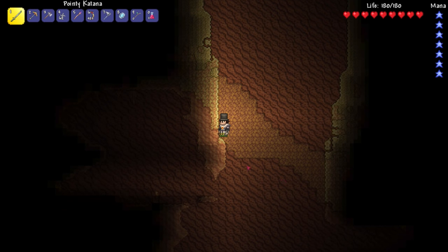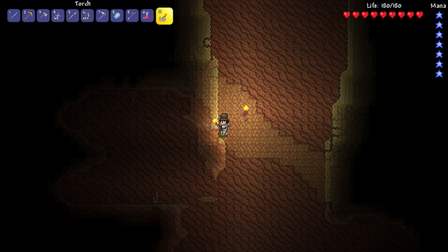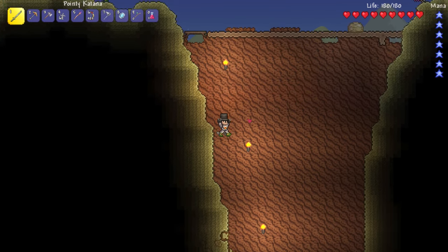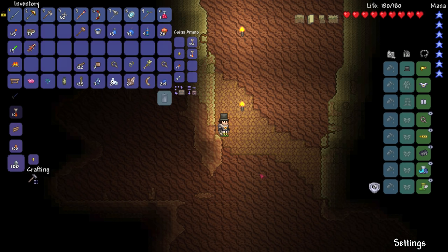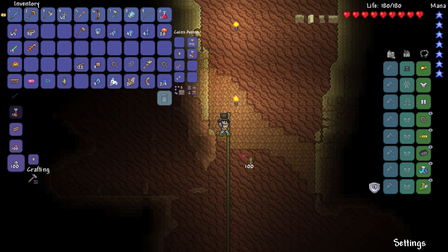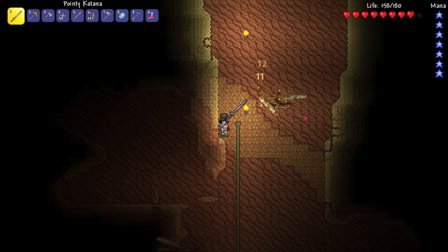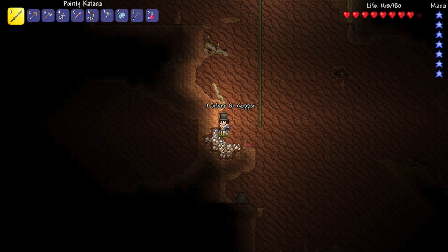It's just an entrance to a cave. I think I can place torches in the background — yep, I can, perfect. Let's do that while we're on our way down to light it up. There's a sand slime down here. Here's a good spot to put some rope. I have gotten comments saying you can actually place rope horizontally — I'll definitely have to consider that instead of placing platforms.